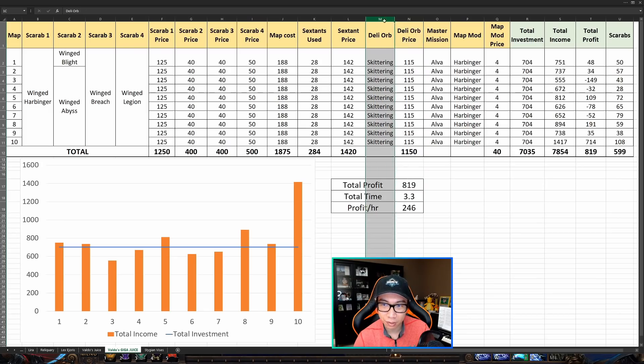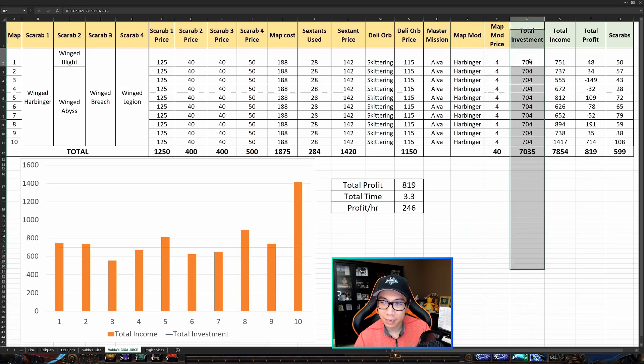I thought the skittering delirium orb was almost certainly going to pay out, but to my surprise, the last column tracking scarab value for each map shows I never made my money back once. I actually lost money hand over fist — 50 to 60 chaos per map lost — except for the last one where I got some crazy drops, and still didn't break even on the delirium orb itself. The total I paid for the delirium orbs was 1,150 chaos and I only made back 600, so I lost a lot of currency running those.